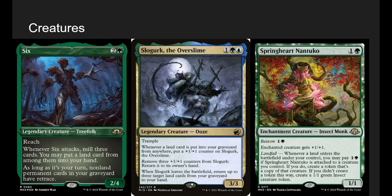Since we're milling a lot, Slowgurk is great. Whenever a land is put into a graveyard from anywhere, put a 1/1 counter on it. We have fetch lands and we're manifesting dread each turn, sometimes choosing to mill a land, which triggers Slowgurk. Remove three counters from it to return it to our hand, and when it leaves — not just when it dies or gets exiled, but when it leaves — return up to three target lands from our graveyard to our hand. It kind of keeps fueling itself, and in a pinch we can just get three lands back to make sure we're not missing triggers.